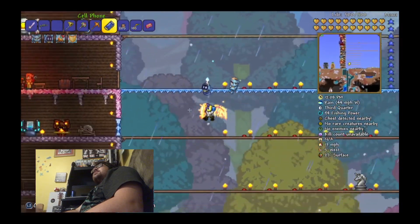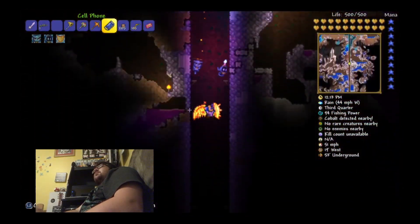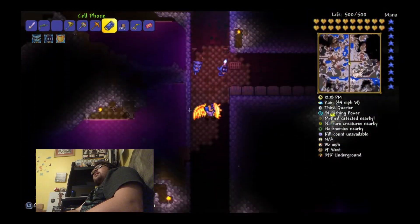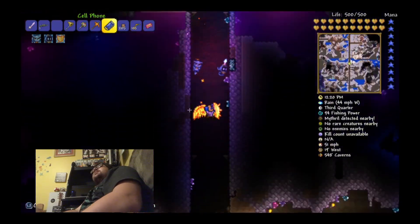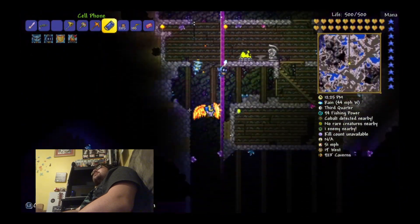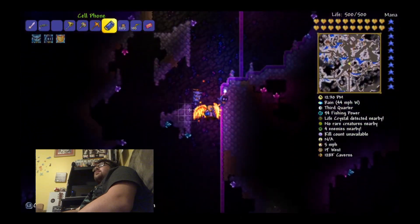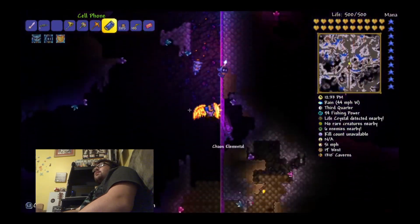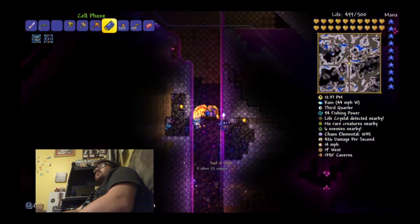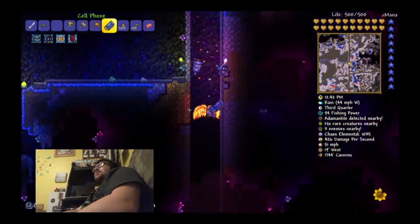The cell phone tells you time, weather, moon phase, fishing power, nearby treasure, rare enemies, the number of enemies nearby, kill count, DPS, how far east or west you are, and how deep you are. Also, the cell phone can teleport you home — that's another thing I really like about the cell phone in this game.